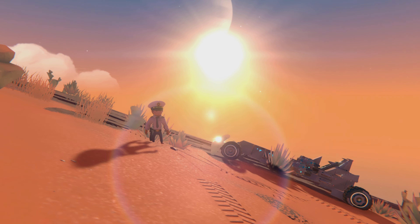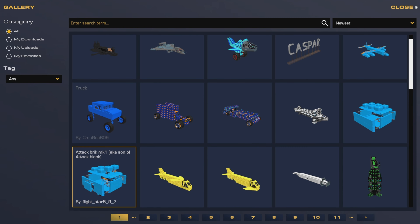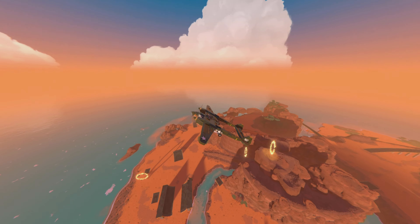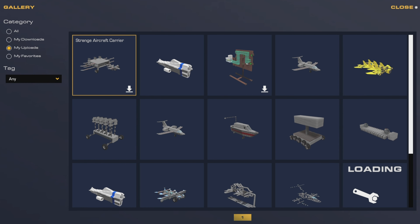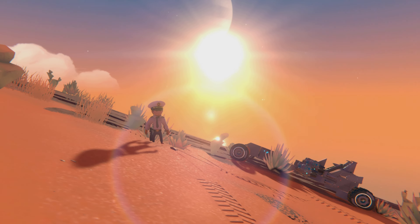One of the most exciting aspects of both games is the creativity of the players. In Trailmakers, players have built everything from realistic cars to complex flying machines. The community often shares designs online, showcasing the incredible range of vehicles that can be created. This not only inspires others, but also creates a sense of connection between players.